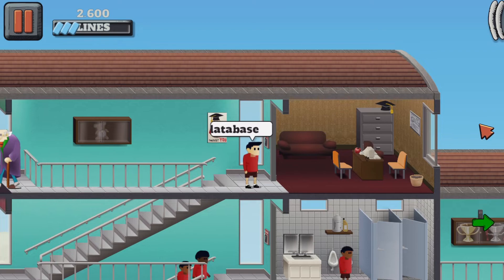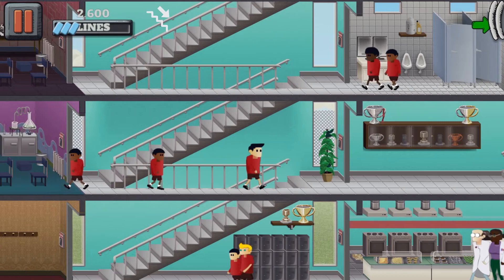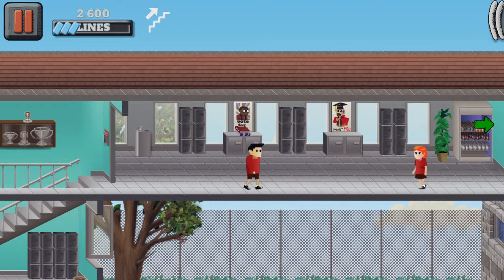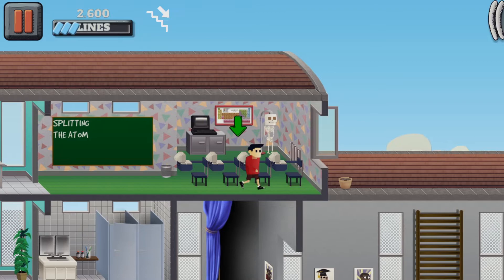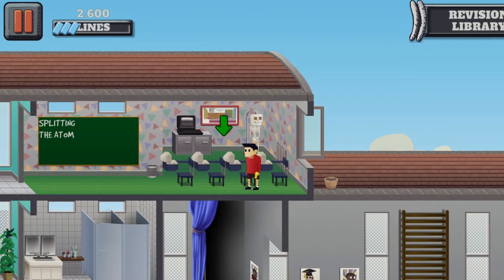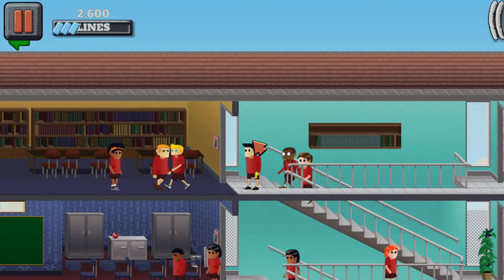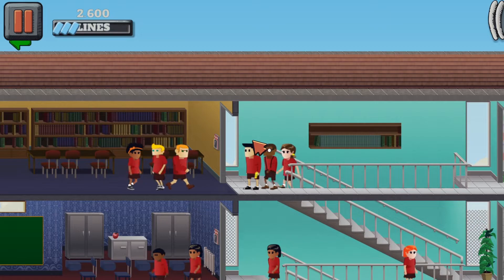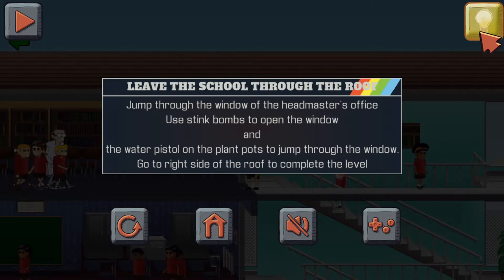Time to use the computer to delete the database! It's over here — oh, east wing, people! Thus far it seems a bit easier than back to school — no riding mopeds exactly! Okay there's a computer — where do we use it? Time to leave the school through the roof! You're making your escape — you're doing the double-O Pugman! We've got a pass code. Let me just have a read: jump through the window of the headmaster's office, use stink bombs to open the window, and the water pistol on the plant pot to jump through.